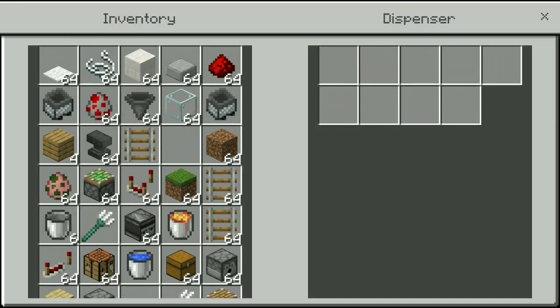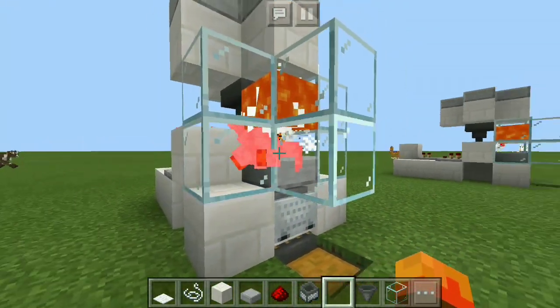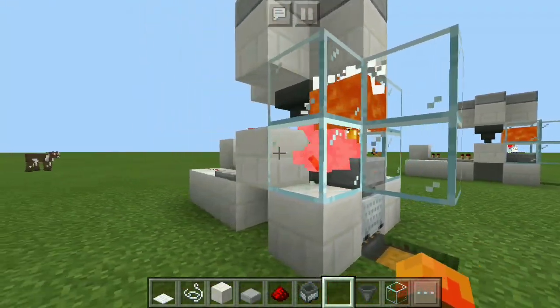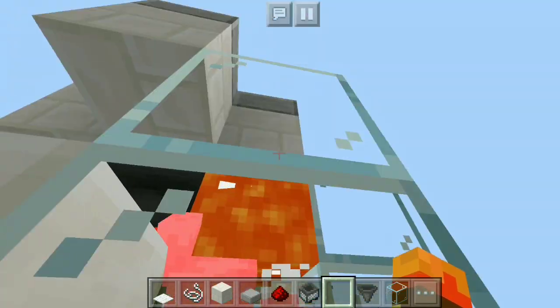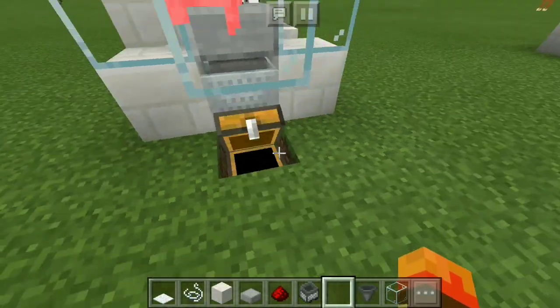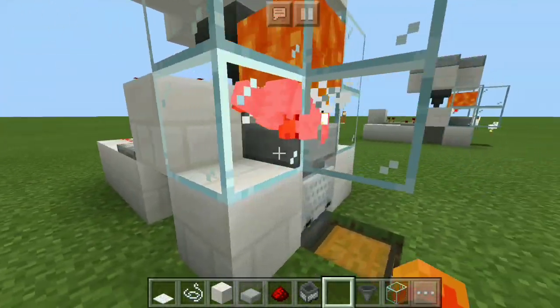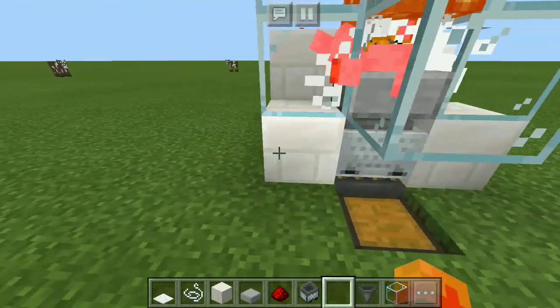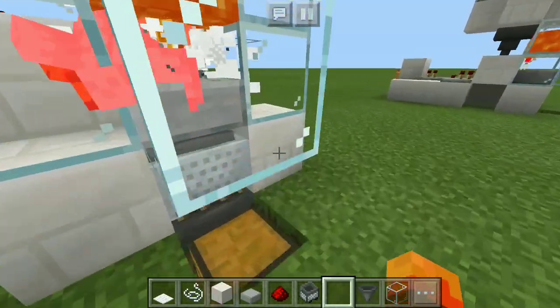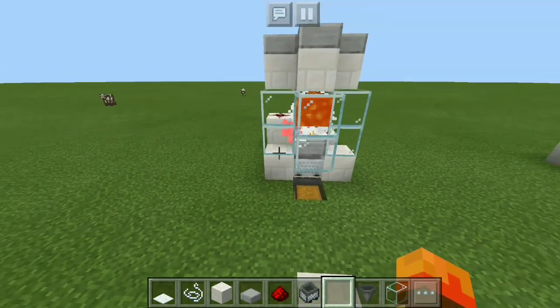As you can see, when a chicken lays an egg it falls down into the hopper, and the automatic redstone dispensing system shoots the eggs really fast. They hatch as baby chicks, and baby chicks don't burn, so they get cooked once they grow up. If you have a lot of chickens it works really fast. The minecart with hopper is collecting all the cooked chicken, which is absolutely great.